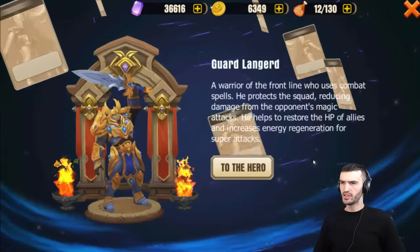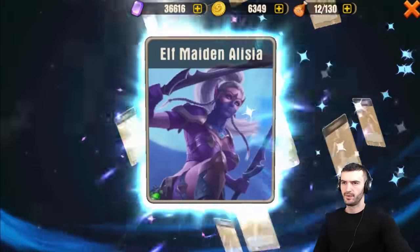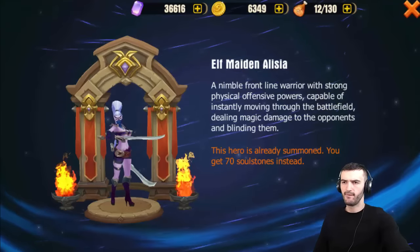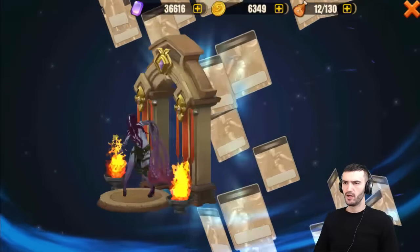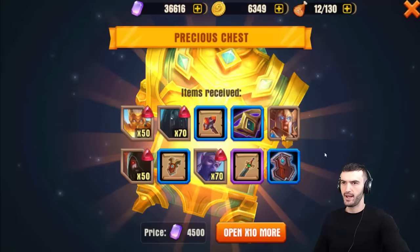Alright, we got the Guard Lengard. What else? Elf Maiden, Alicia. Another Drowned Samara, but we already have her so we get 70 soul stones of hers — not bad. Okay guys, let's do another one.